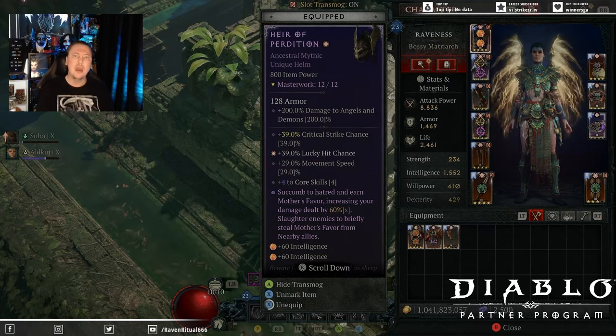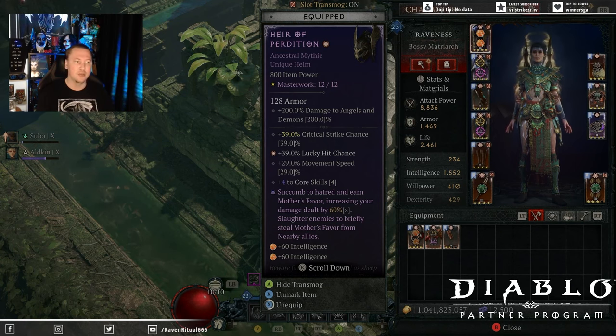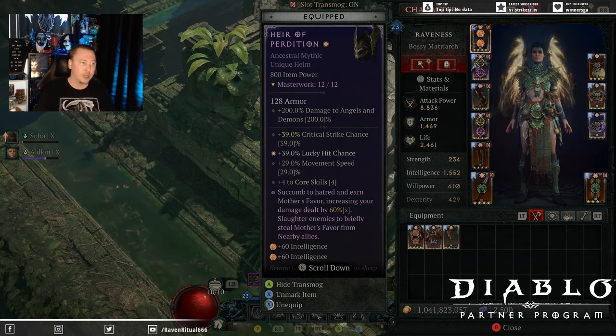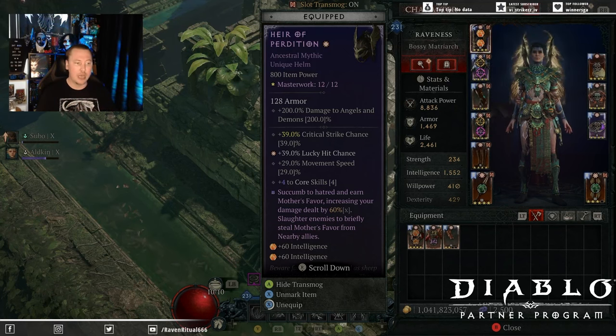We are running the new Mythic Heir of Perdition. That gives us 200% damage to Angels and Demons — it's a bit of a trick since there's nothing that's an Angel in the game currently, but 200% to Demons is additive damage. You will find some bosses and certain enemy types are Demons — for example, the Knights of the Penitent aren't a Demon, but a lot of the bosses you face through pits and around Sanctuary do count as a Demon. It comes with crit chance, lucky hit chance, movement speed, and plus decor skills. And with Succumb to Hatred, you get Mother's Favor, which is a 60% multiplicative damage bonus — unbelievably good.